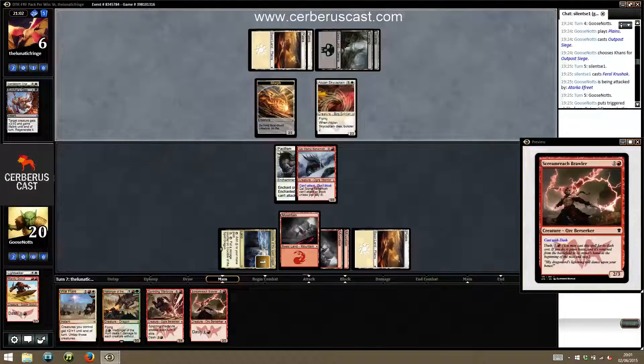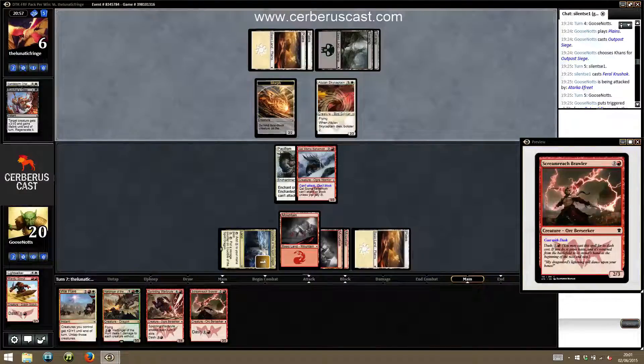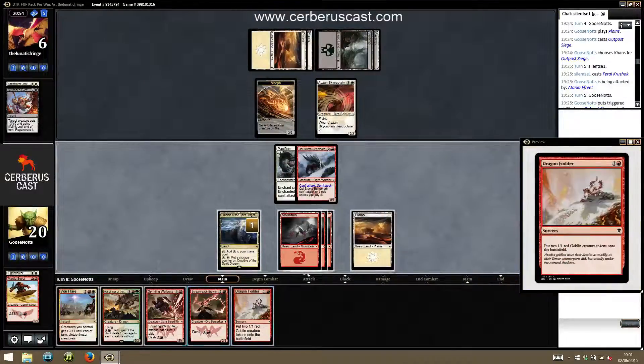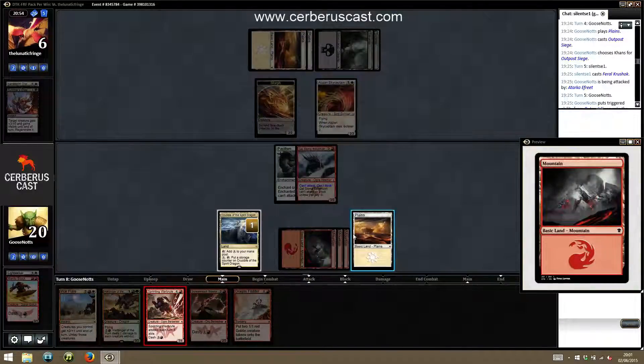Okay, so it seems he's found some blockers. He's probably going to have to double block to deal with the war brute. If he doesn't, the morph becomes a 4-4. I think the correct line is just to cast the war brute.